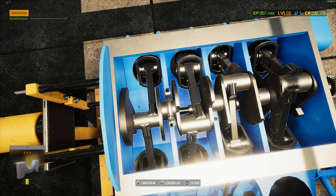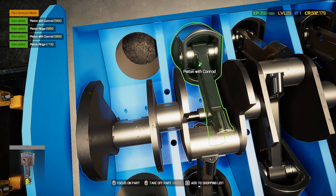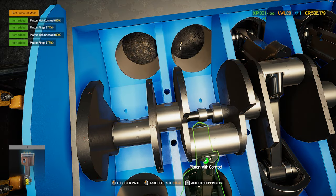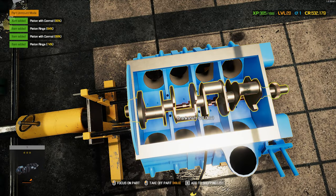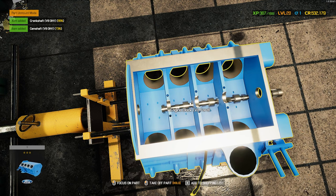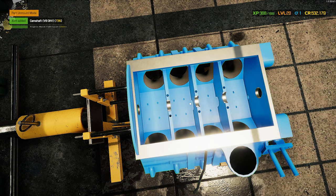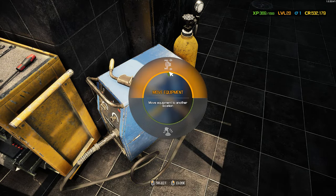From there we can remove our pistons — there's one, they all come out. Now we can remove our crankshaft and we're down to the camshaft and the block. That's it — all torn down.